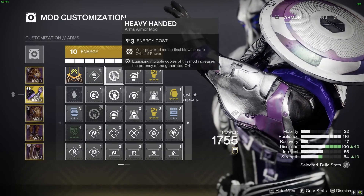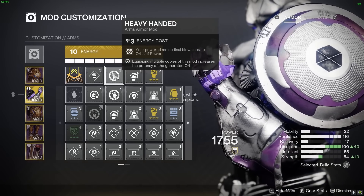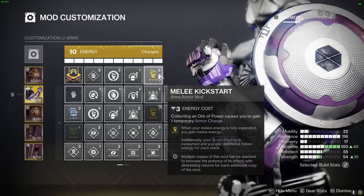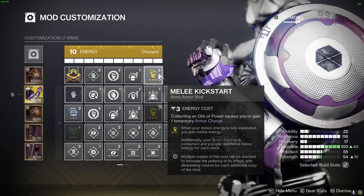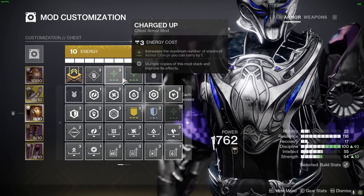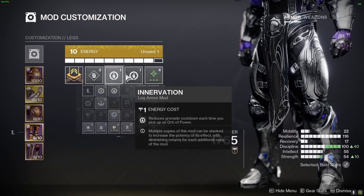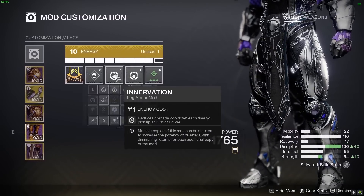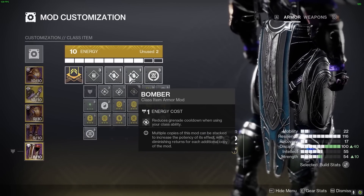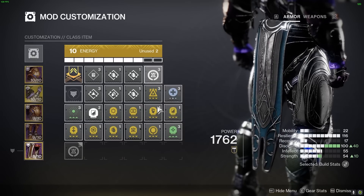On gauntlets, we use Heavy Handed, generating orbs of power on powered melee final blows. We also use one Impact Induction for quick grenade recharge through shield throws, resulting in infinite grenade energy. Finally, we use Melee Kickstart, granting melee energy by consuming three armor charge stacks. On the chest, we use two Charged Up mods to increase the maximum armor stacks, helping carry more armor charges for Melee Kickstart. On the legs, we use two Innervation mods to reduce grenade cooldown when picking up orbs of power, and Stacks on Stacks for an additional armor charge stack when picking up orbs of power. On our titan mark, we use two Bomber mods to reduce grenade cooldown when using class abilities, and the Reaper mod, generating an orb of power after using a class ability and landing the next weapon kill.